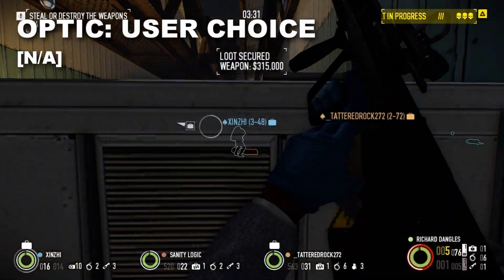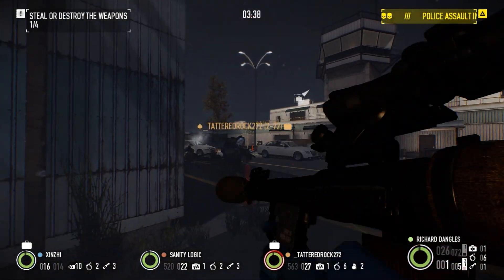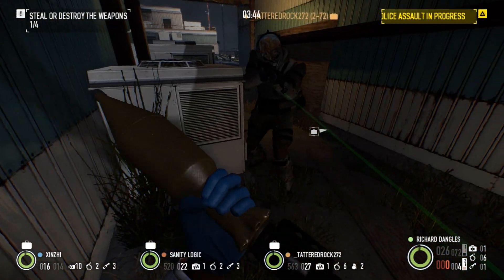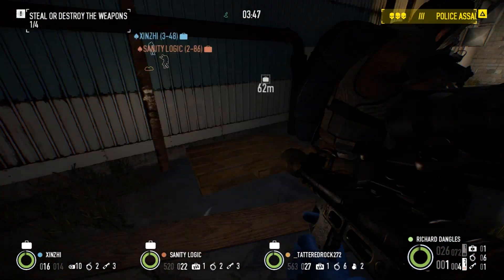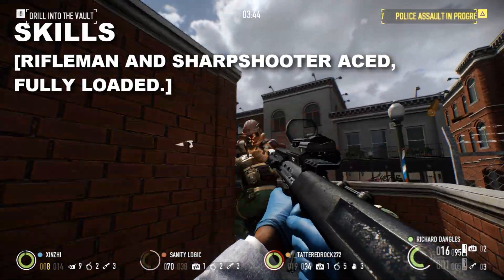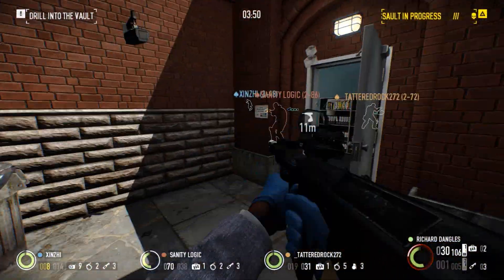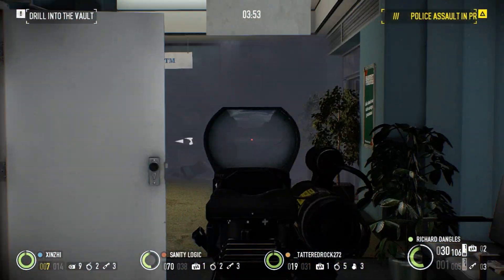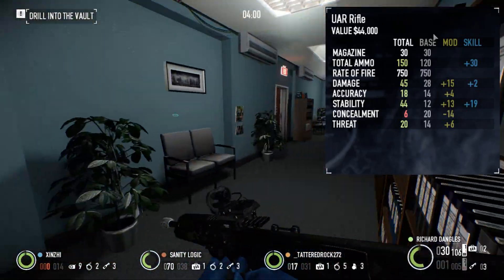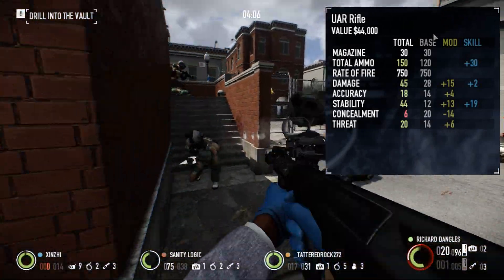Finally, optical attachments, as per usual, are up to the user. Since the UAR can maintain good accuracy, a long range optic is not a bad choice on the larger maps. The UAR, like many other rifles, lends itself to a multitude of playstyles. However, a few skills can universally improve the weapon's effectiveness regardless of role. Both Rifleman and Sharpshooter will improve general handling with the rifle, and those in the Mastermind tree would be wise to invest in Leadership Aced and Kilmer Basic. Finally, Fully Loaded can be very helpful as well for longer missions. With all skills and modifications tallied, the UAR becomes immensely more stable, as well as having significant improvements to accuracy and damage. Total ammo is also increased for those using the Fully Loaded skill.